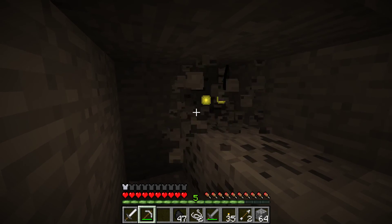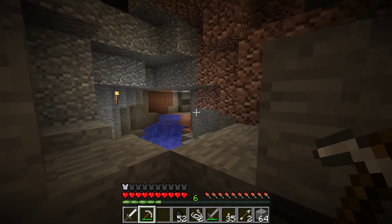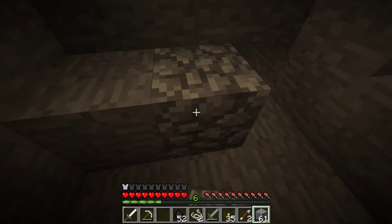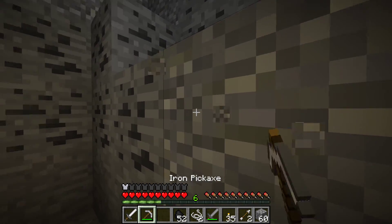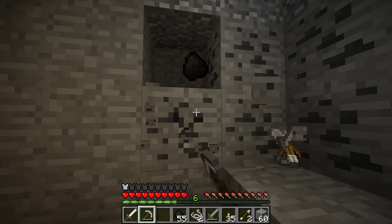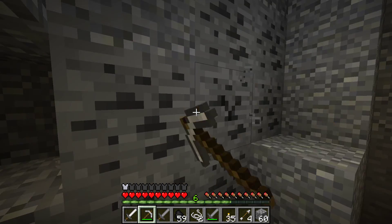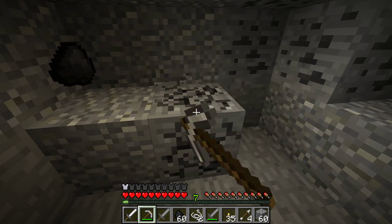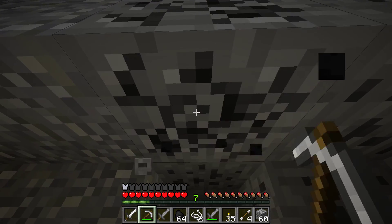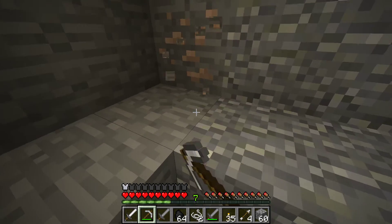I'm gonna take some more coal. We need a bow and shears to do wool. Okay, make a hole here. So many arrows - interesting. I don't know what that is - granite stuff, diorite or whatever. Please leave something in the comments, it would really be helpful.